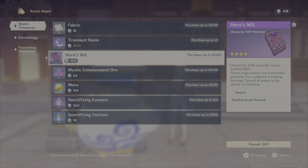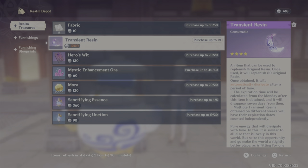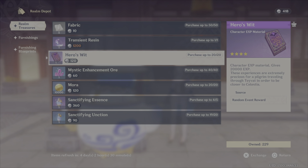Hero's Wit and Mora are going to depend a bit on your world level — I still say they're a bit of a trap. I'm at world level 8, and if I wanted to, I could use Transient Resin on my blue ley lines. On screen you should be looking at my blue ley lines — I could get 4 to 5 purple Hero's Wit per run. If I spent my Transient Resin on nothing but blue ley lines, I could get a total of 12 to 15 Hero's Wit. If I bought Hero's Wit from the store at 120 each, buying 10 — the same cost as one Transient Resin — I'm only getting 10 Hero's Wit. That's 2 to 5 fewer, so it's not ideal.